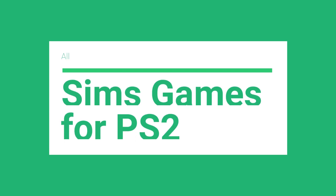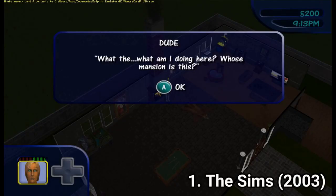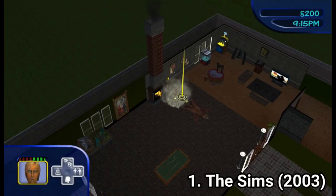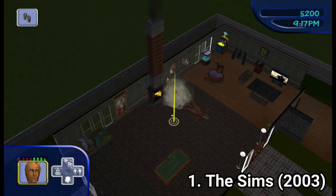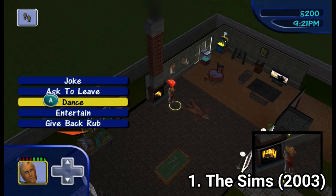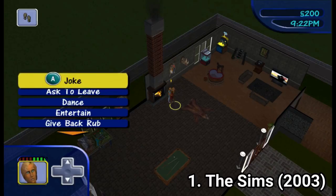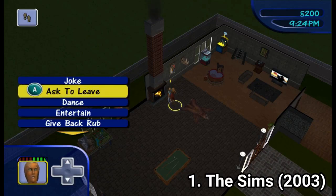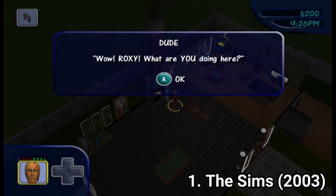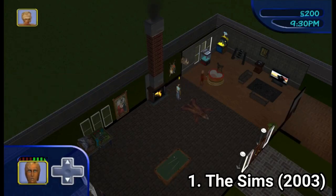Hi everyone, I'm Lorenzio and in this video I'm going to talk about all the Sims games for the Sony PlayStation 2. The Sims, the console game released in 2003, was the first time the game was ported on consoles. You create your houses and do the typical Sims stuff, and the game also has the Get A Life mode, where you start at your mother's house and progressively get out of it and start a new family. You also get a classic Sims mode, and the controls are great too. They actually nailed it to make a mouse-based game feel good on a console controller.